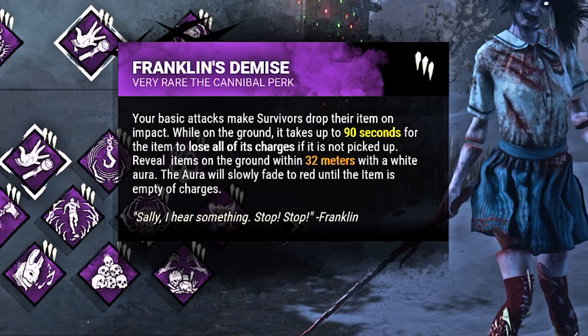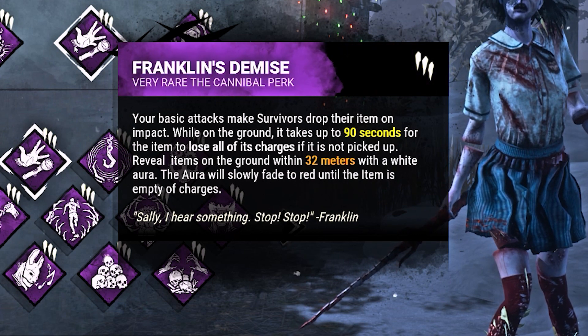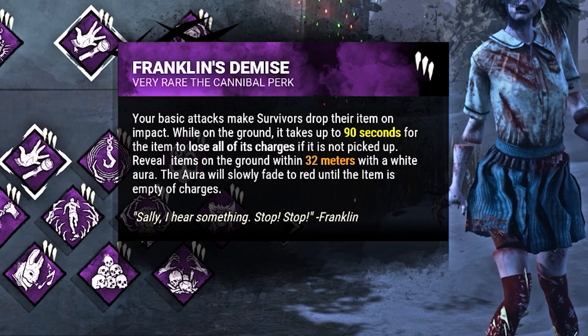Franklin's Demise makes survivors drop their items when we hit them with a basic attack. Over the next 90 seconds, the item they were holding begins depleting its charges. After 90 seconds, the item is worthless.